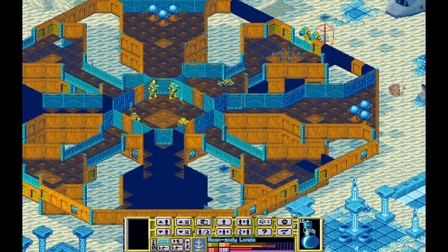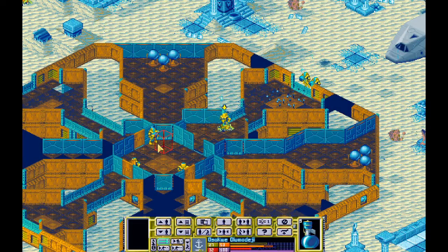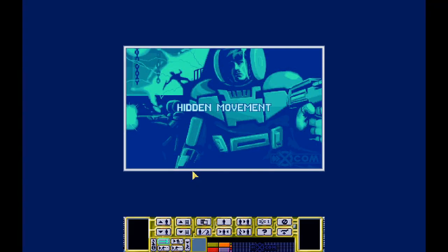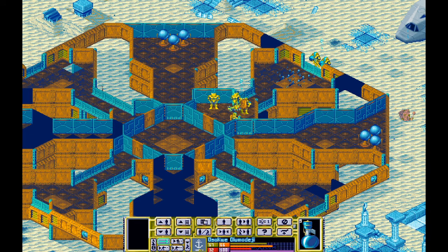Everyone upstairs can start converging because those rooms are clear. There's nothing through here because those guys are on overwatch. Let's get everyone moved up. There's a very specific way we assault this area, good to know. I really want some of them to come down here but I don't think they're going to — because they are too smart. They know we have this entire bottom half on lockdown.